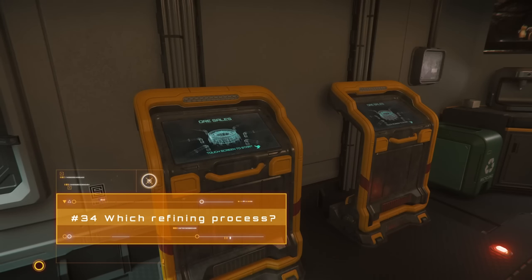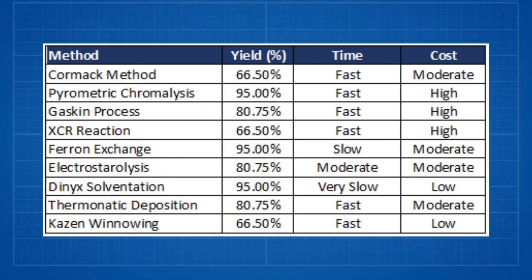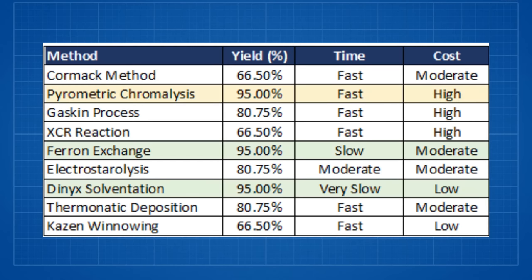When mining ores, you can choose to sell your haul directly to the refinery at the ore sales terminal, or refine it at the kiosks to turn it into more valuable processed goods. You'll then need a cargo ship to haul these goods to a TDD at a major landing zone, but the finished product is worth roughly double the unrefined ore. At the refinery terminals you'll be confronted by a number of refining processes, each a trade-off between yield, speed and cost. I recommend prioritising high yield above all else, which cuts it down to three processors offering 95%. I tend to use Dynix solventation most of the time, dipping into ferrin exchange when I want crewmates paid a bit quicker.